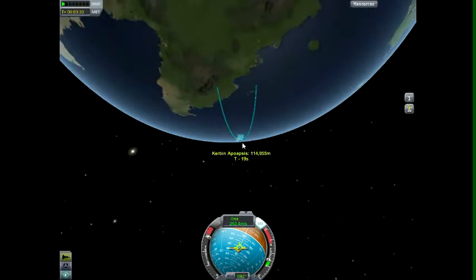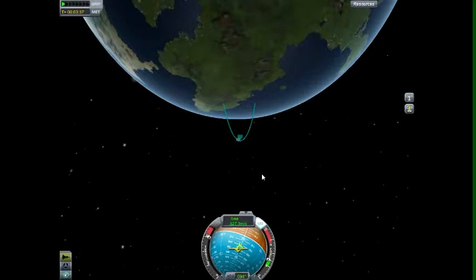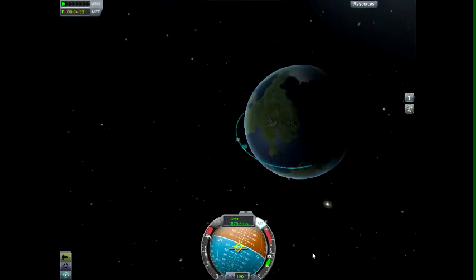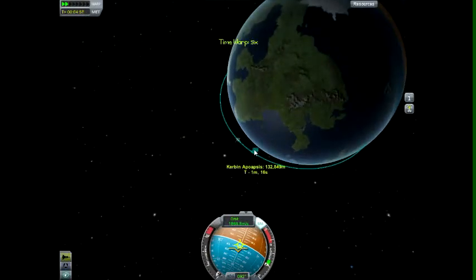I like to stay in the map view for this bit, that way I know when I'm finally orbiting the planet and what everything's like — it doesn't tell you in the other view. It's usually best to wait for it to get back to apoapsis; otherwise you're wasting some fuel. You don't have to, but it's a bit more efficient this way.